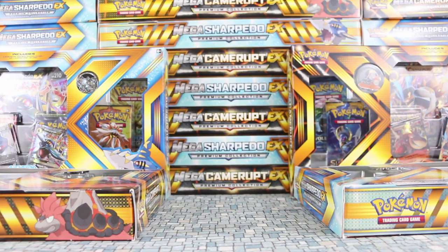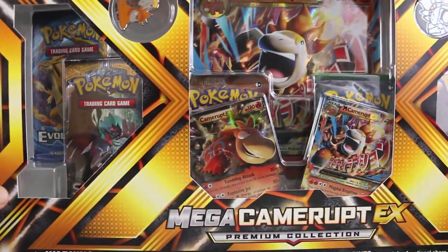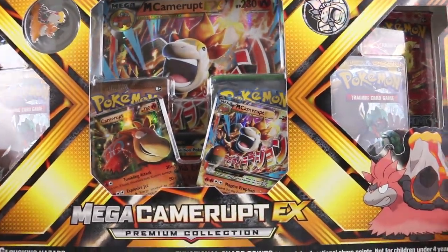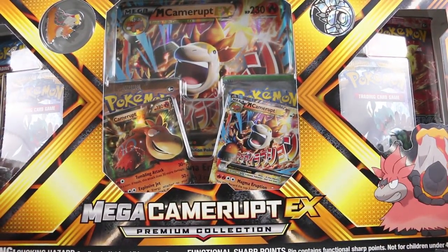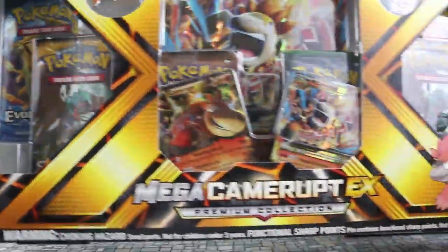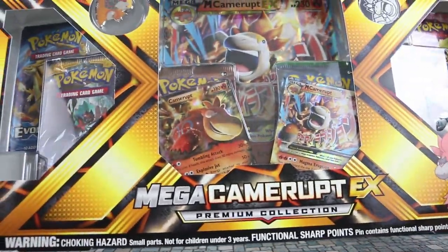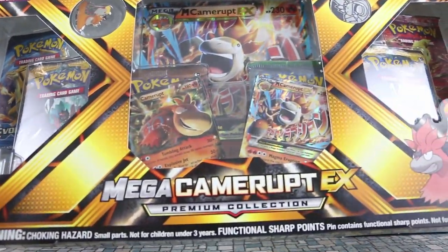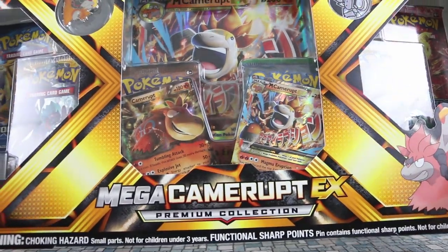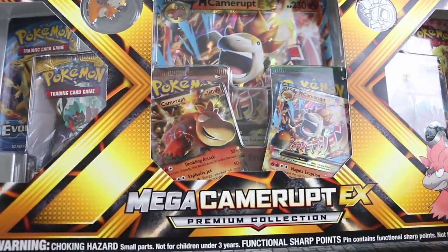Hey, welcome back to the second of our premium collection opening. Last time we did a Mega Sharpedo, and now it's time to look at the Mega Camerupt. Like many of these premium collections, there are two that come out at the same time, which your bank doesn't like probably since it's pretty pricey. They sell these in Walmart and stuff usually for around $60 US, so it's not cheap.